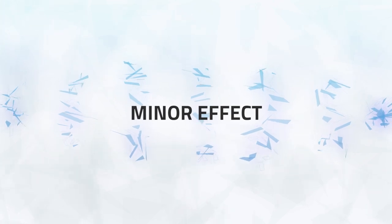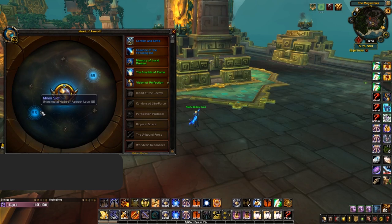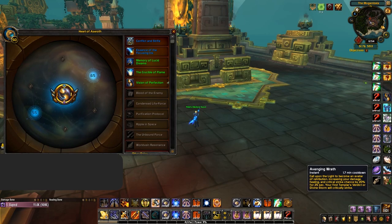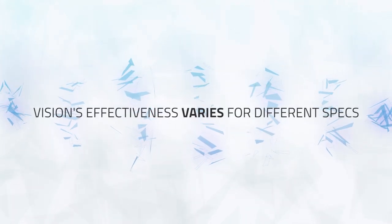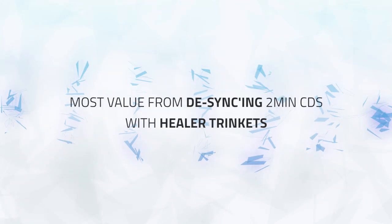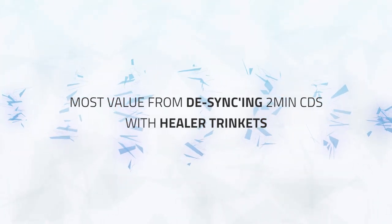Next we're going to cover Vision of Perfection's Minor Power. This reduces the cooldown of the same offensive that procs from the major power by a different percentage based on the spec. It also slightly increases versatility and heals you for 5% whenever you gain your offensive. Whichever essence you use in your major slot will also grant you its minor power. You also have access to an additional minor-only slot at neck levels 55 and 65, allowing you to benefit from just the minor effect of 2 additional essences. Just like the major power, both the cooldown that's reduced and the amount it's reduced by varies from spec to spec. The most value you can get out of Vision's minor power is if you're reducing the cooldown of a big 2-minute offensive, which allows you to desync your offensive cooldown with an enemy healer's trinket.